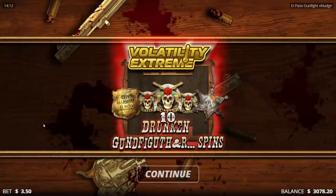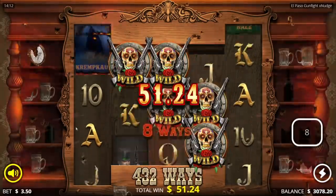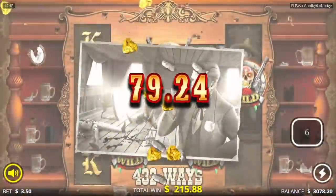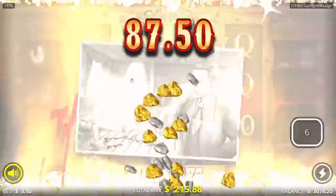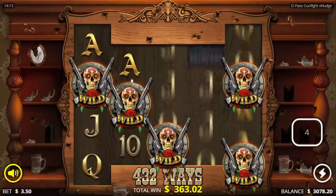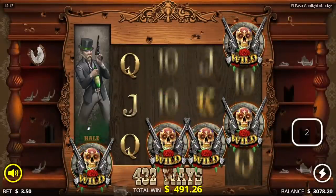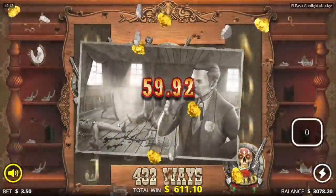So if it lands here we're gonna get that reel and it's gonna double it then double it again because we have two wilds there. Oh this is bad, this is real bad — it was right there. Last few spins... oh we're getting railed on this one.